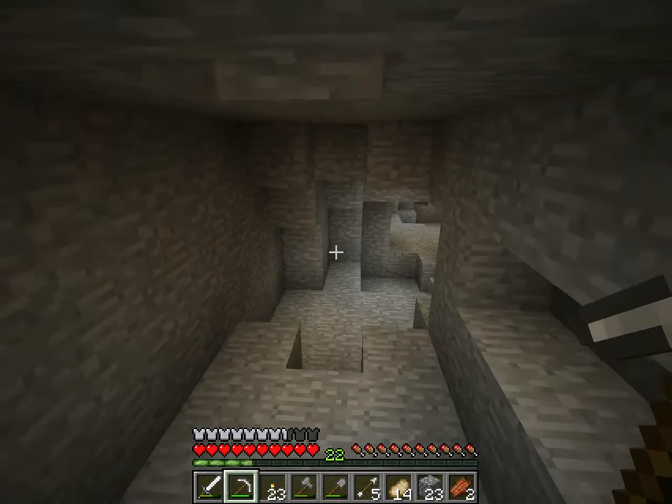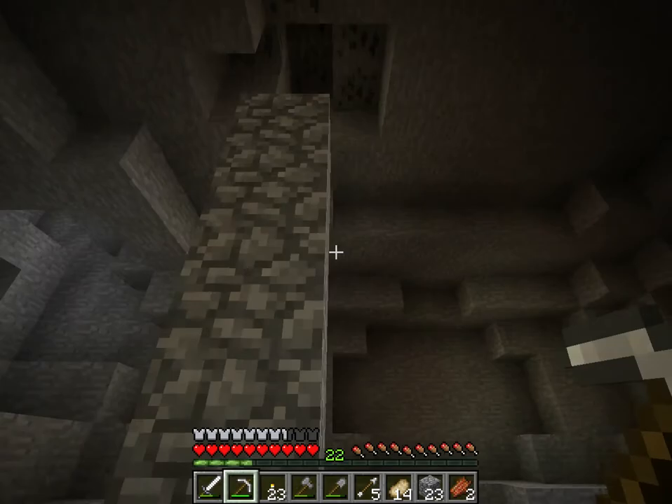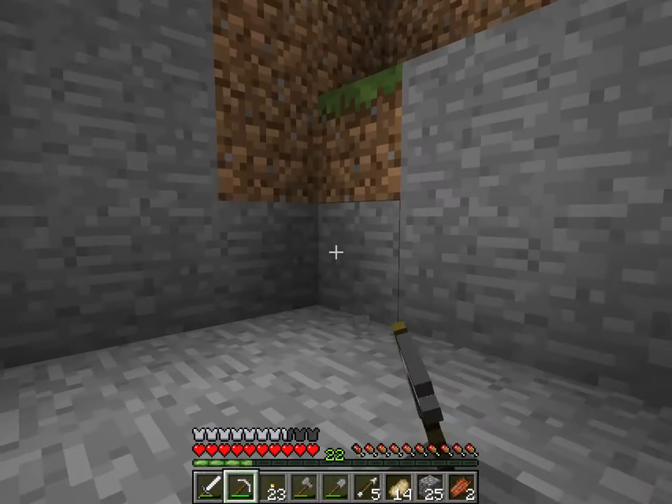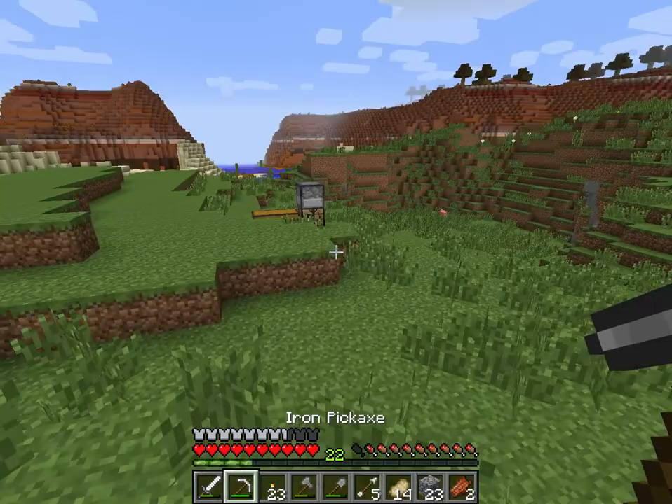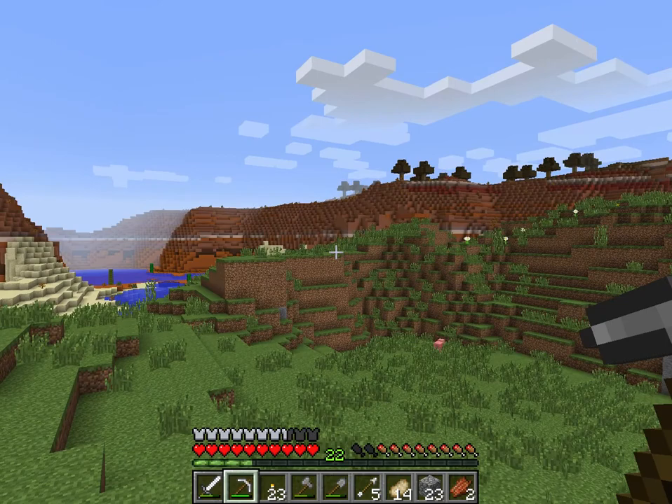I think we have to go this way to get out, not really sure. Coal, yes. Oh yeah, this is the way out, not the way I came in, of course, but whatever. And we're out. So I'll get to work on mining out some hardened clay.